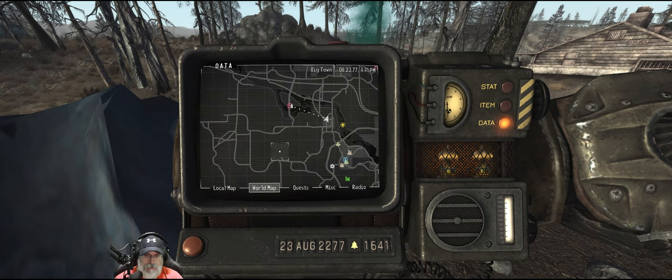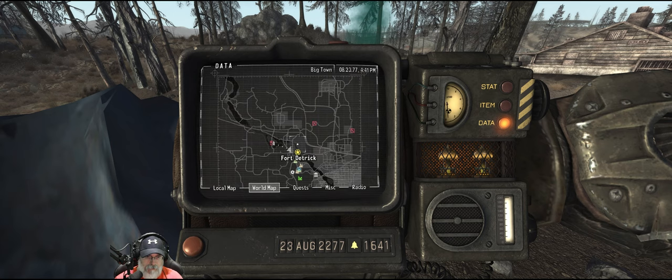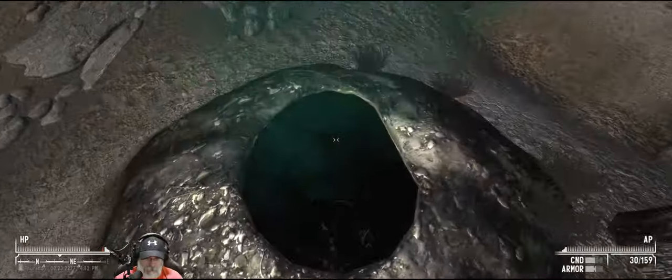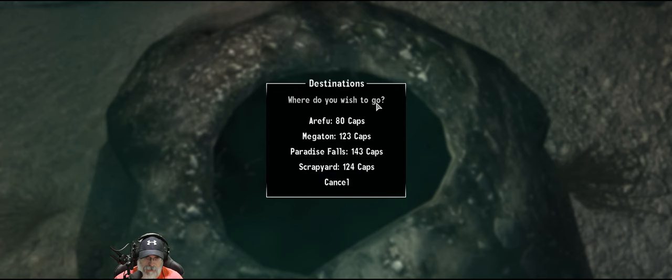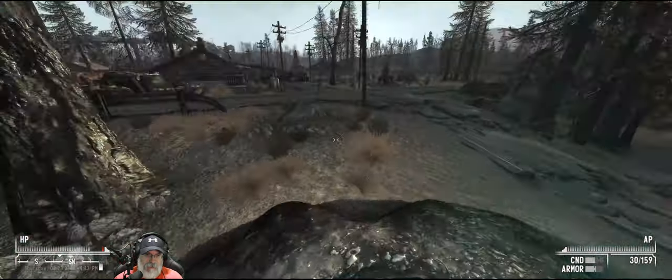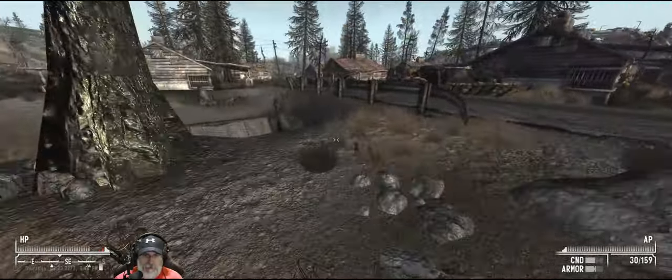I don't even remember where or what Big Town is. The green smoke indicates a transporter's been here recently - if you call into the mole hole you may be able to get their attention. Let's just see what happens. Where do you wish to go? Paradise Falls, scrapyard... I don't want to spend caps on that right now because we're close enough to walk to Arafu, but it's good to know that's there.